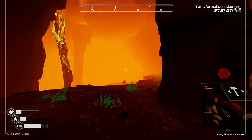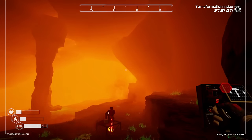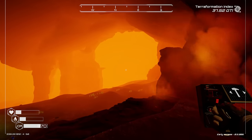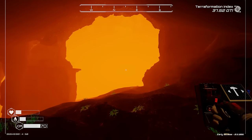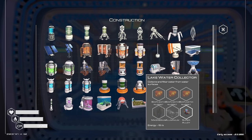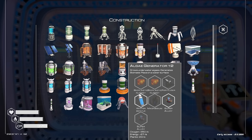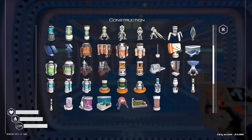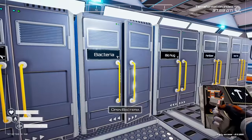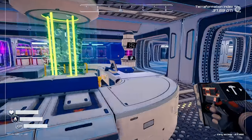I'm going to grab some water and food and then figure out another water collector and another algae generator. A lake water collector is three bioplastic nuggets, magnesium, aluminum, and super alloy - not terrible except for the bioplastic nugget. An algae generator also needs bioplastic nuggets. So what do we need for bioplastic nuggets - those are just mushrooms, silicon, and water right?